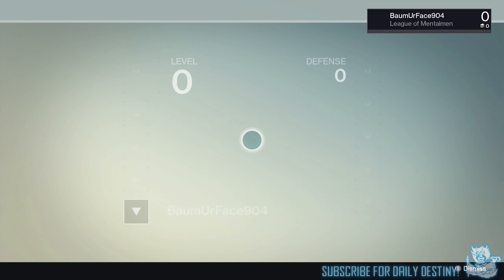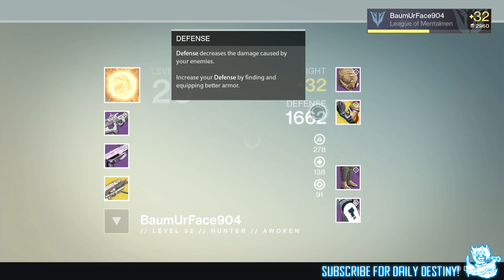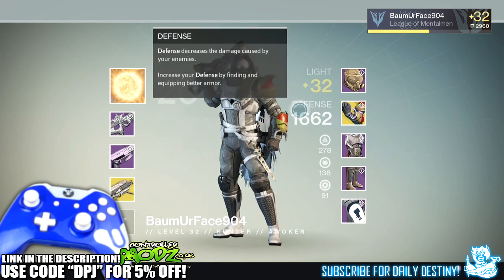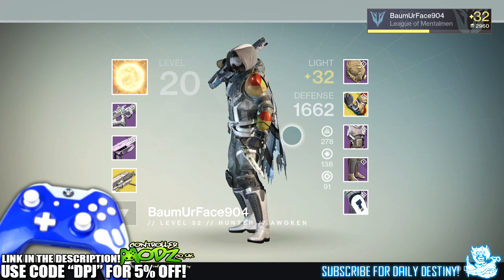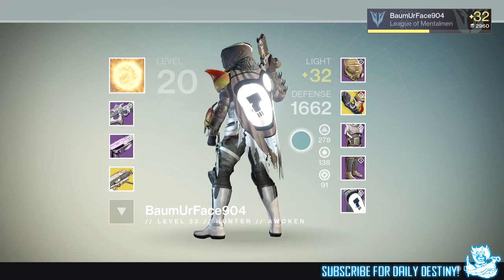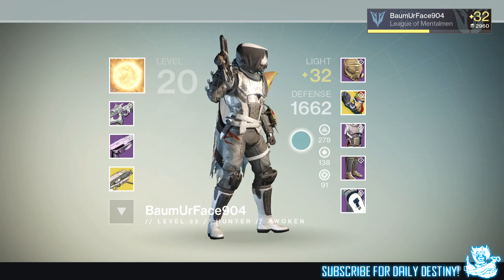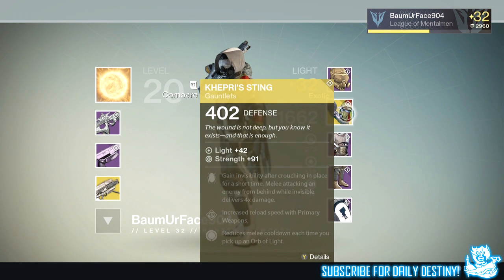What's going on guys, it's your boy DPJ here today with another Destiny video. Today I'm showcasing the new House of Wolves gauntlet exotics for the Hunter. My friend was great enough to let me record these — he got them from the Nightfall the first time he ran it yesterday. He obtained the Key Crew's Sting — don't quote me on the pronunciation, I could be wrong. Either way, these are the new exotic gauntlets that come with House of Wolves for the Hunter.